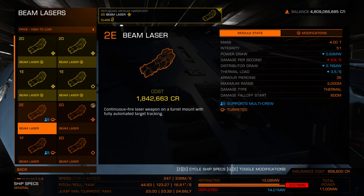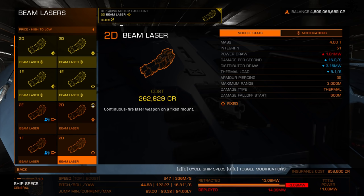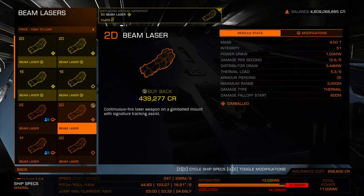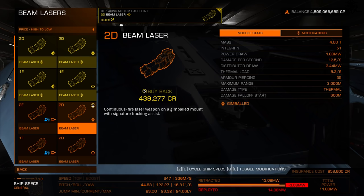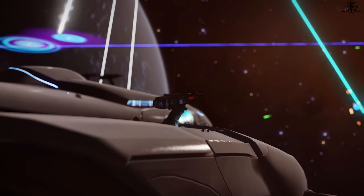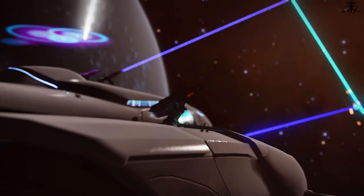Finally, weapon types: fixed, gimballed, and turreted. Fixed shoots straight where you aim — that's it. Gimballed tracks your target within a cone — not a full 180 degrees — making these the easiest weapons to use and a good balance between fixed and turreted. Turreted weapons shoot automatically and have additional settings to only target your current target or respond to any incoming damage.